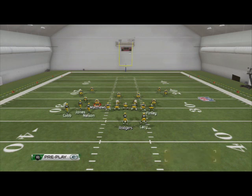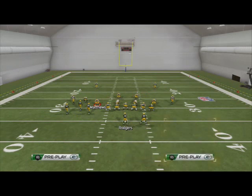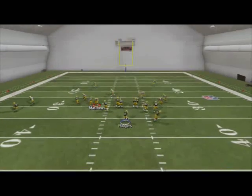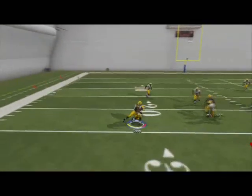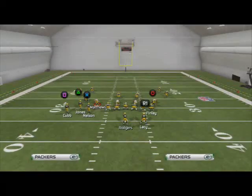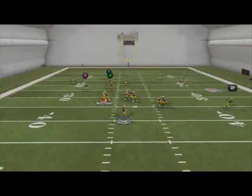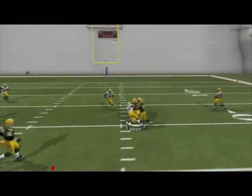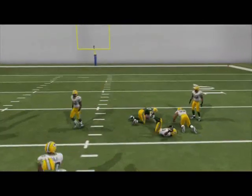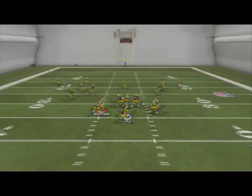That covers all the man-beating stuff from this formation. Real quick, a universal tip: put Randall Cobb on a hitch, motion to the left about three or four steps, snap, throw, and click on — you're going to make an easy user catch. I really like doing this from this formation. Motion about five steps to the outside, snap, and it works very effectively at beating both man and zone coverages.